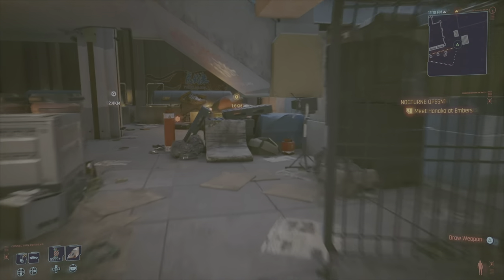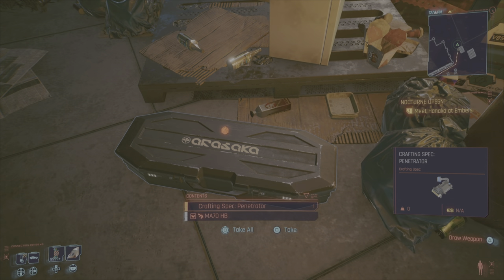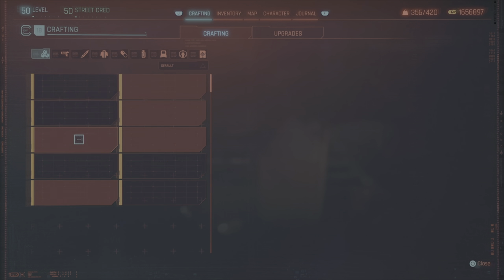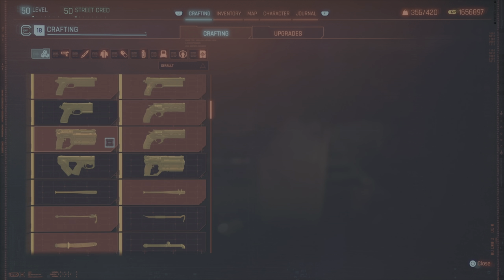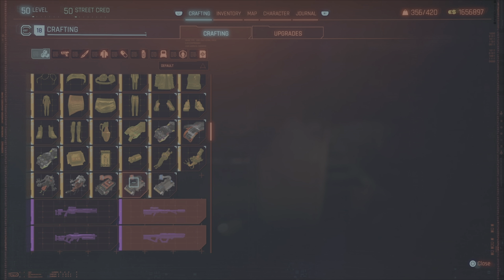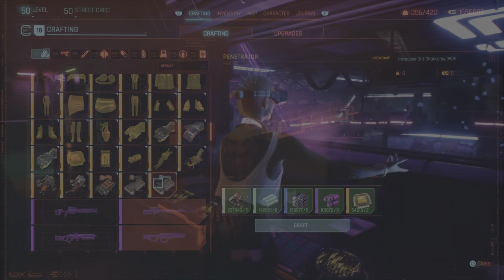Then make your way left over here — there is that legendary baby, let's go! Right over here will be the crafting spec: the Penetrator. Go ahead and pick it up — after all, it is free. Now all you have to do is make sure you can craft it, and voilà — just like that you have yourself a legendary crafting spec of the Penetrator. Now you can increase your crit chance whenever you want.